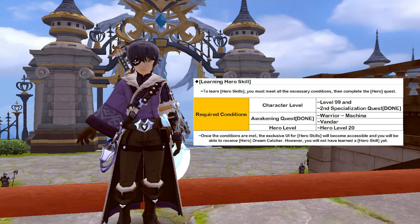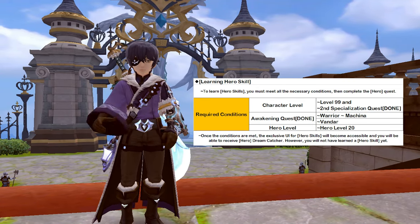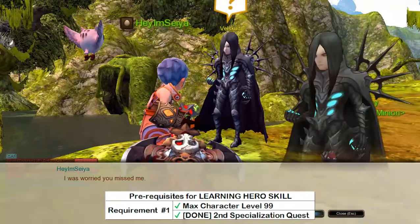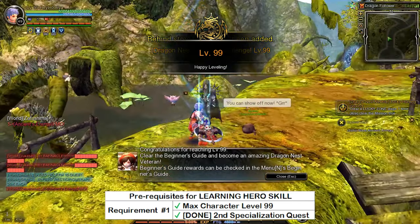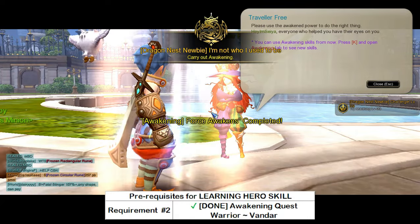To unlock and learn hero skill, you must meet all the necessary conditions to unlock the Dreamcatcher side quest that is required to unlock hero skill. The first requirement is that your character must be max leveled to level 99, and you have completed your character's second specialization quest. The second requirement is that your character must have completed the awakening quest.